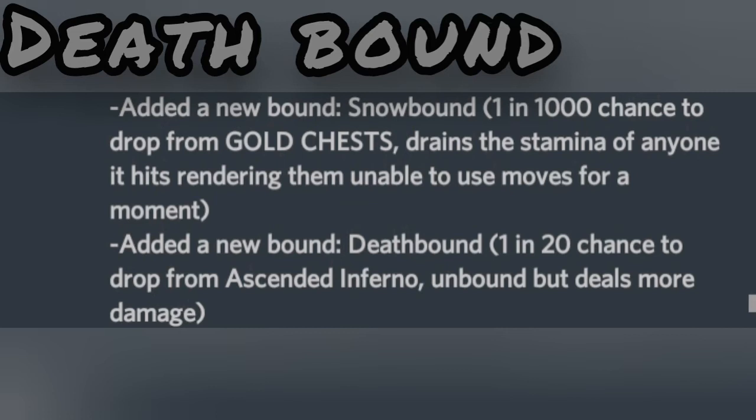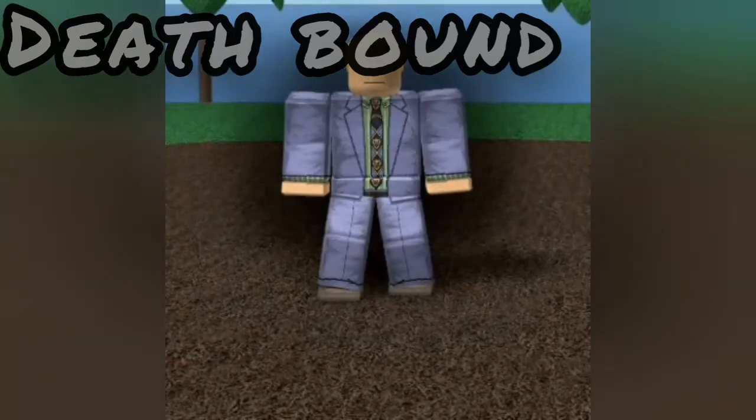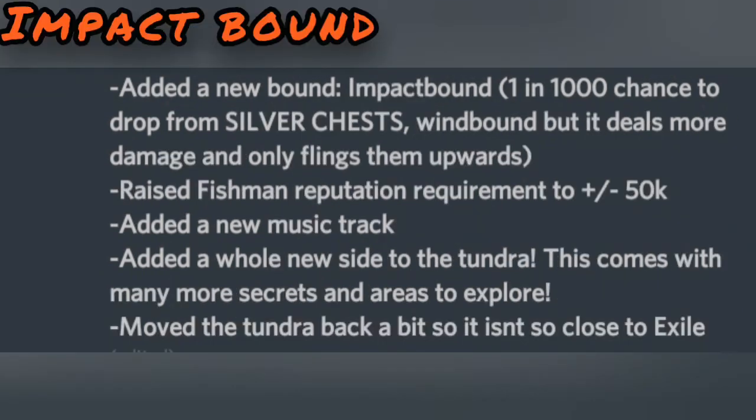The Death Bound is the strongest bound right now — it deals the highest damage but has short range and a very slim drop rate. You must be really lucky to get it. To spawn the Inferno 20 times you need to get his soul 40 times plus other souls, so that would be a major workload, but isn't it worth it?